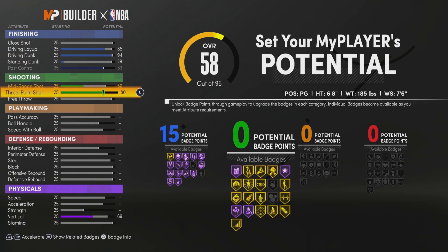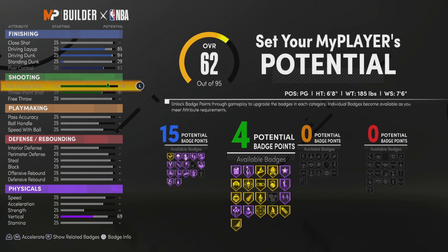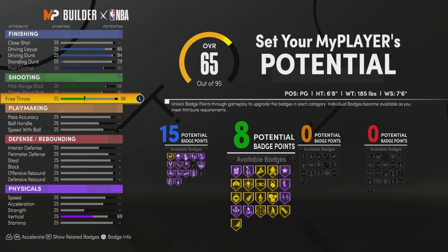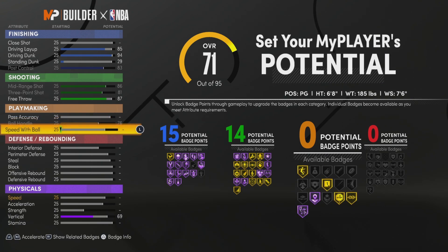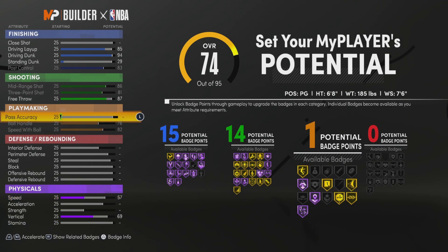For shooting, put your three-point all the way up maxed out. Put your mid-range all the way up maxed out. Put your free throw to 87. That's 14 shooting badges — that will be all you need for this build to be greening up. Trust me, I'm Elite 2. I know everything about this game — 14 is all you need for shooting to be greening up.